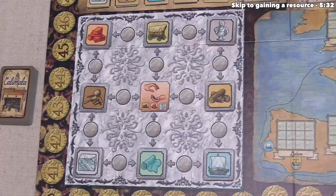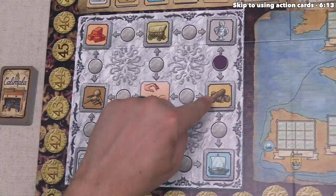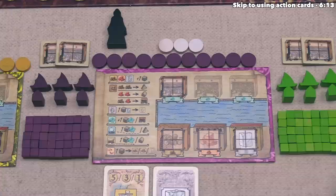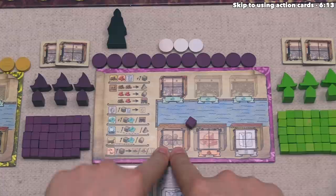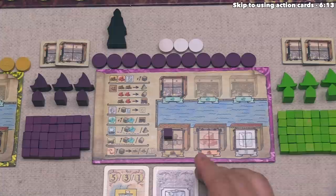I think we want to start by placing over here, and after doing that we can perform the two actions that are next to the disk we just placed. We can perform these in either order, and I think we'll start by performing this action here, which simply means we are going to gain one wood resource. We take one of our personal cubes and put it onto the wooden storage facility on our player board. There are four spots, which means we can store at most four wood at any point in time.